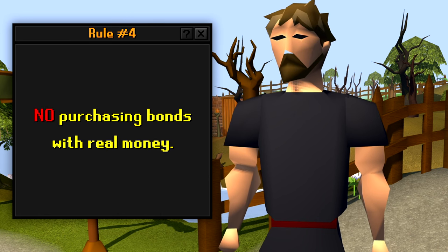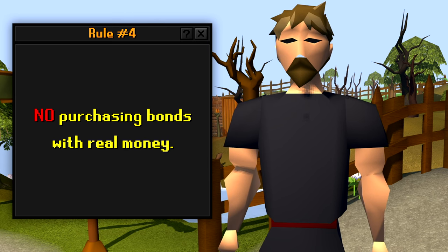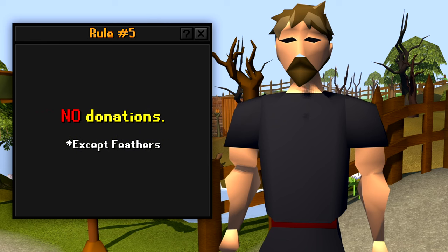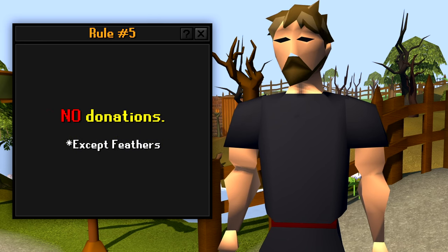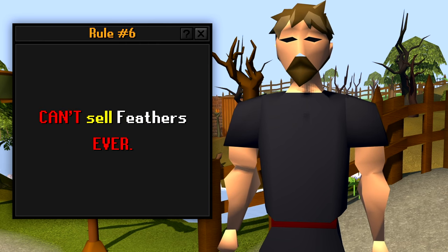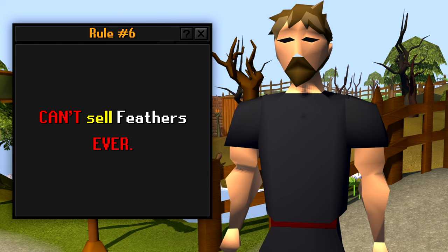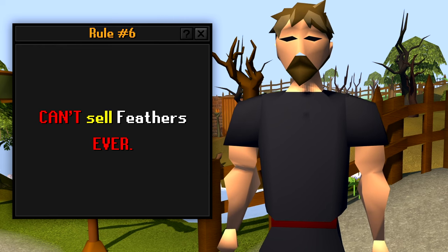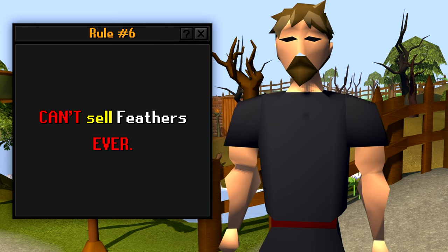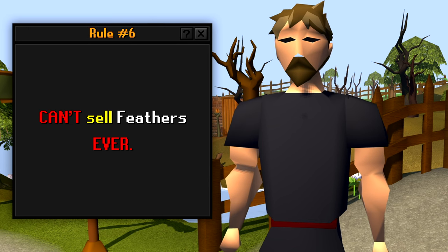Rule four: no purchasing bonds with real-life money unless for a name change, and there's an extremely low chance of that happening anyway because I have the perfect username for this account. I can't buy a bond to sell it for gold. Rule five: I will not accept any monetary donations — GP or items — but I will accept feathers. Rule six: if you donate feathers to me, I am not allowed to sell them ever. I just like the way a big feather stack looks. I'm going to screenshot every donation and put them at the end of each video — it'll be fun to see how high the feather stack can go.